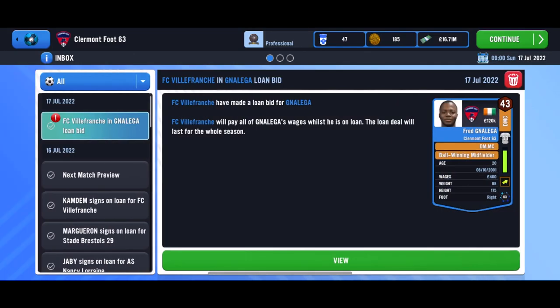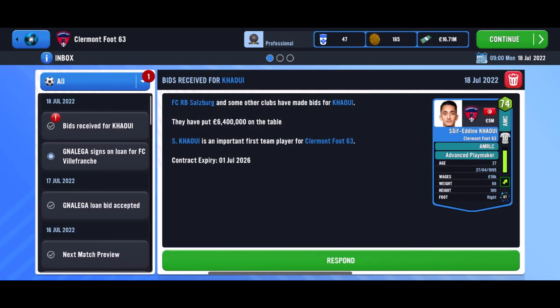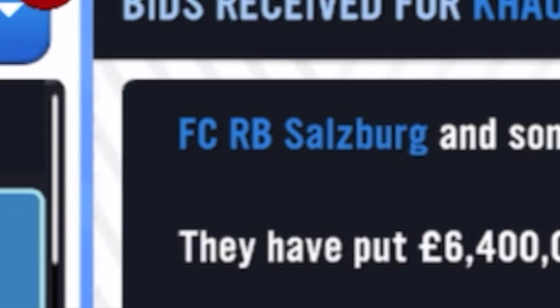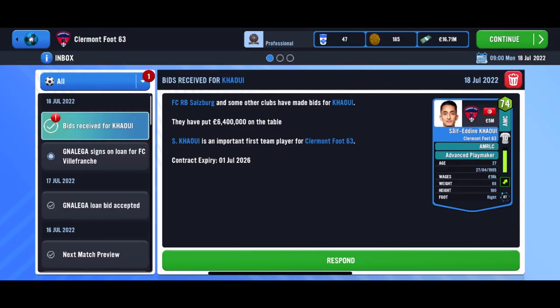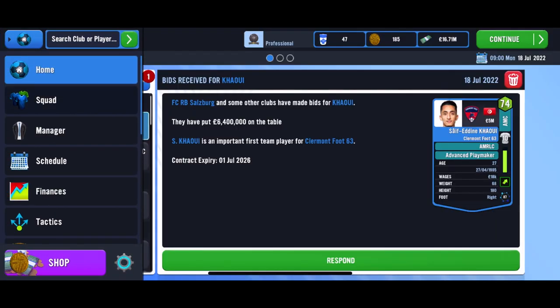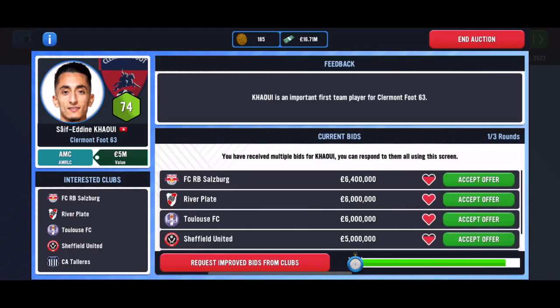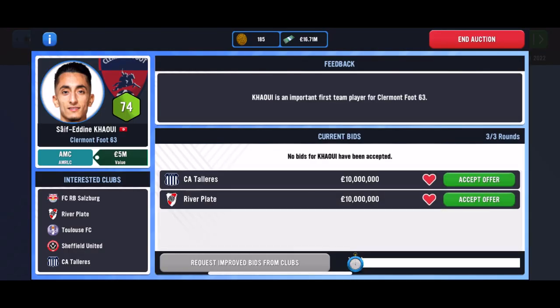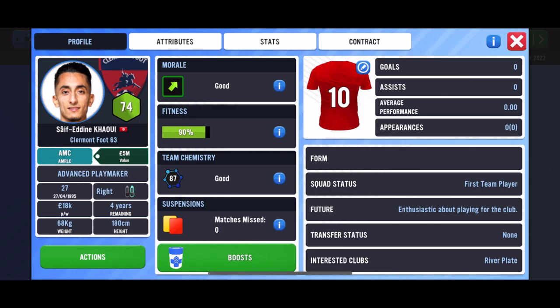At least we have another offer for Gnegla — this time we will accept. Even more bids — this time for Cowie: 6.5 million from... ironically... Salzburg. I might decline out of spite, but let's check how much he's actually worth: 5 million. So it isn't that bad a deal. Let's raise the bar — oh wow, 10 million for Cowie! I am taking that any day of the week. And he's off to River Plate.